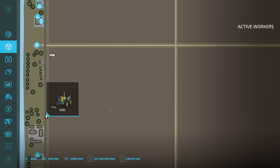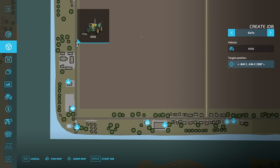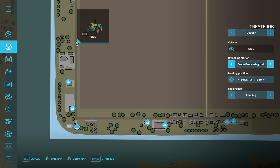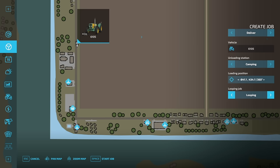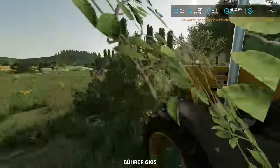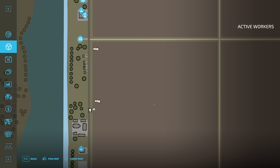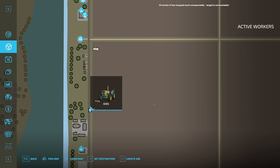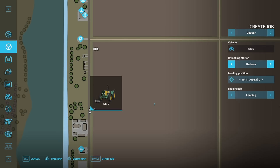You know what, you're fired. You're fired. And you — you're hired. I need to create a job. I want you to load and deliver. Oh, I don't have a silo — just deliver to camping and loop. Go ahead, go buddy, go. Target is not unreachable, you turd. You'll reach that target and you'll reach it real good. It's not unreachable — I reach it every day. Heck, even your mom reaches it.